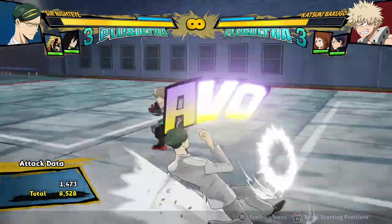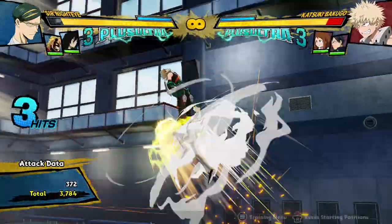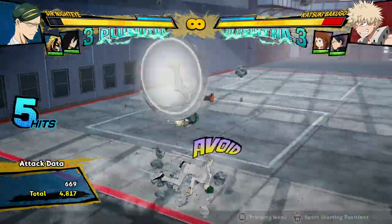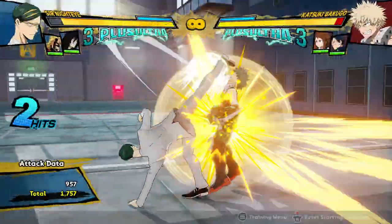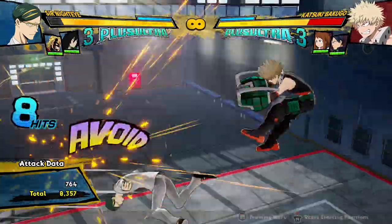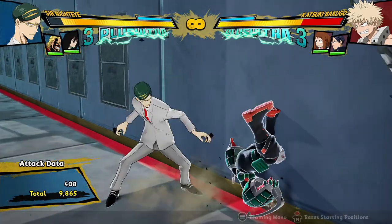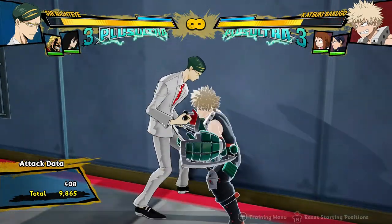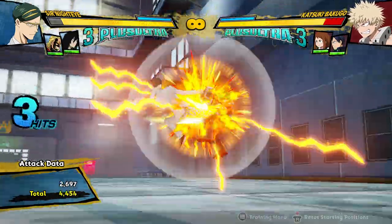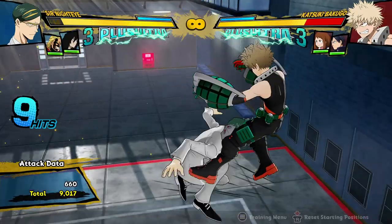One of the biggest changes though is to his tilt Quirk 2. It can actually just be comboed off of meterlessly now — you can just cancel it into his attack strings, and that leads to some really good combos. You can see the point that he can get a lot of combo potential that he didn't used to have using this buff. And especially with zero dash cancels, that's a lot of damage for Night Eye.